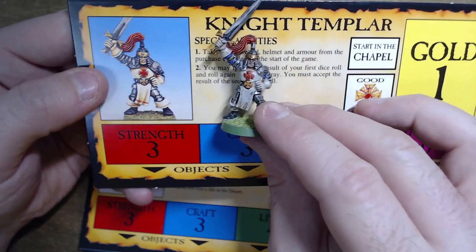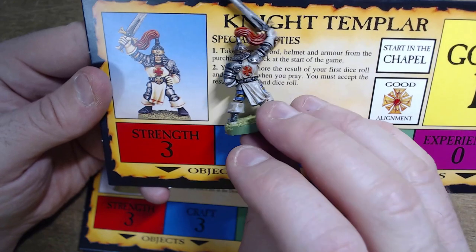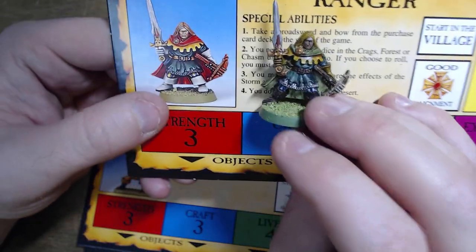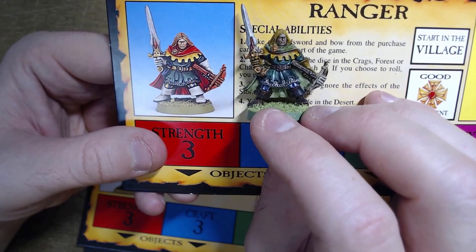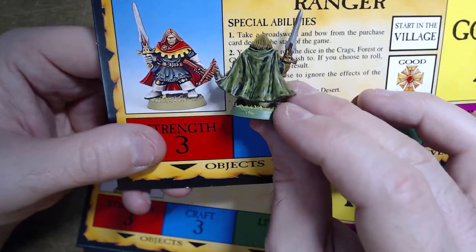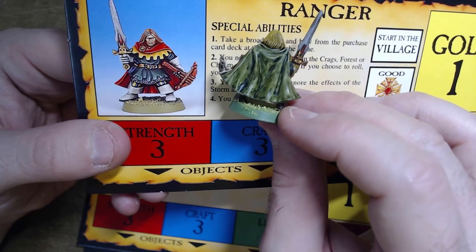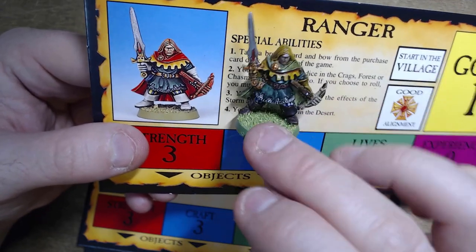The models are for mid-90s plastic really nice and detailed — you can see the rivets on his origins there. The Ranger — I didn't go with the bright red cloak, I wanted him to blend in, that rangerness of the woods. I'm not really happy with the green on his cloak, I'm going to go back and tidy that up. I did that in a contrast paint and I feel contrast paints and old models don't really work too well because they're too flat.